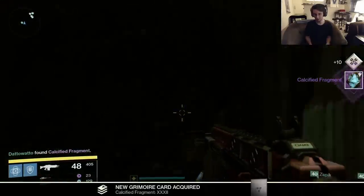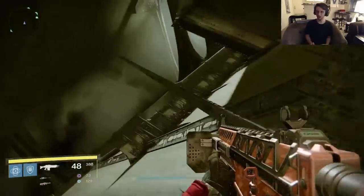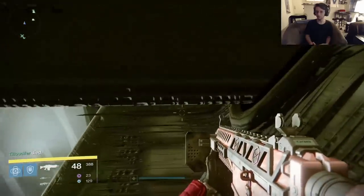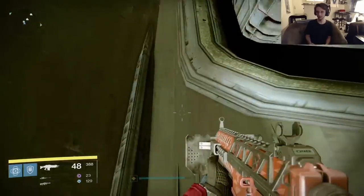Next you'll reach another platforming puzzle with giant spikes coming out of the walls. The next fragment is at the start of this. Jump down to the lowest platform that you can, and the fragment will be in the corner on the lowest platform.